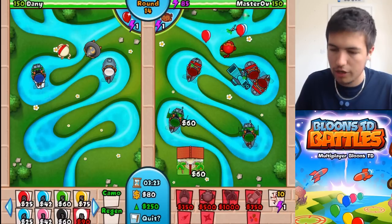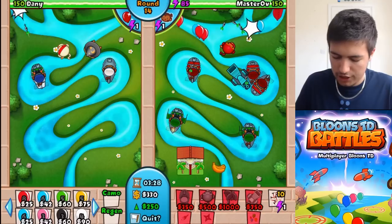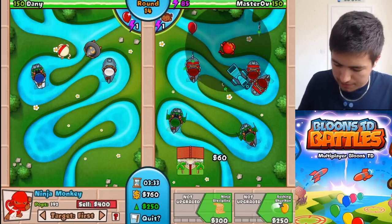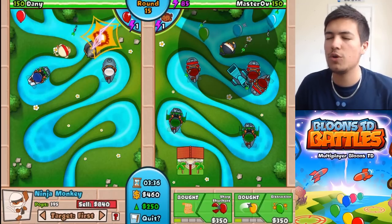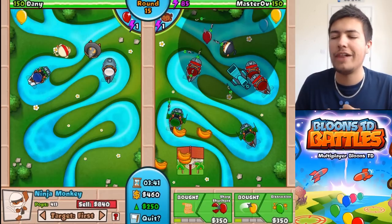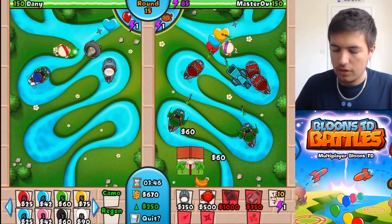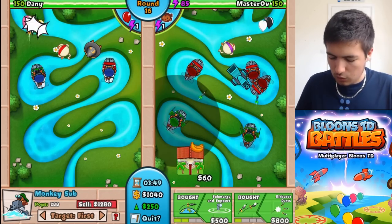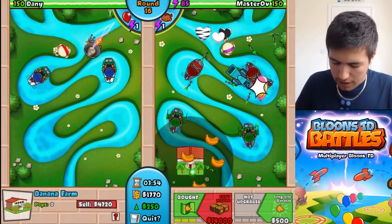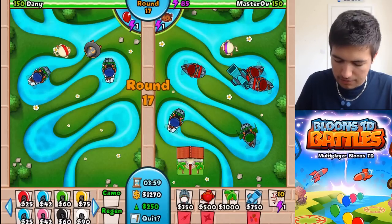So we've got our Banana Republic up now, which is looking good. That should give us a good amount of money, especially for rounds 16 and 20, which are coming up — the money rounds. And then we're going to upgrade our ninja. I'm going to try and get a couple of different ninjas — we're going to try and get the balloon jitsu, and then the flash bomb as well, because they're both really good for different reasons. We also need to make sure we upgrade one of these soon so that once we get the lead balloons, we can take them down. So maybe I'll focus this guy on getting the ballistic missiles.